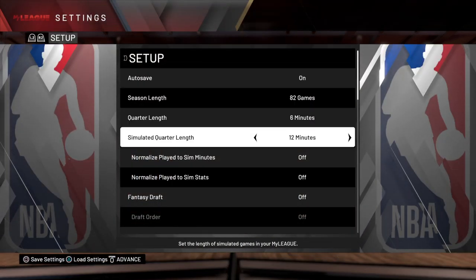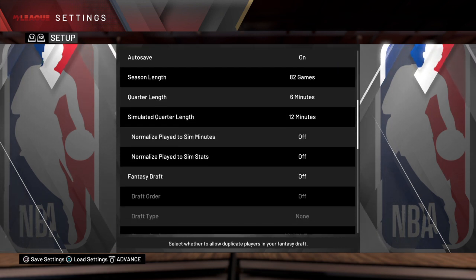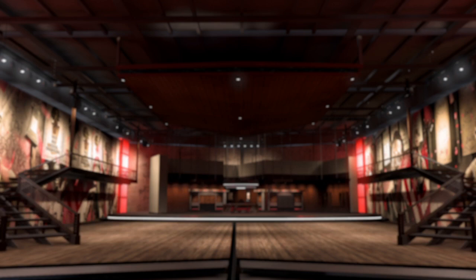This is all personal preference — you guys can set this up any way you want, like playing 12-minute quarters. I'm not really going to get into this. I'm going to go ahead and press Start. Whatever team you put yourself on, you're going to want to take over. I put myself on the 76ers, so I'll select that team and click Advance.